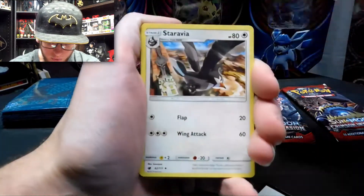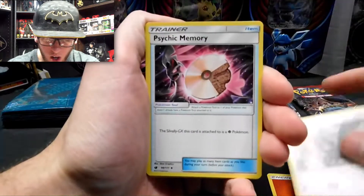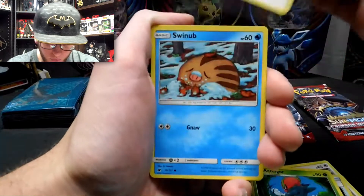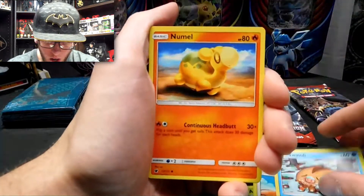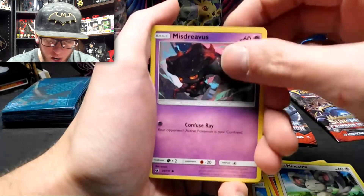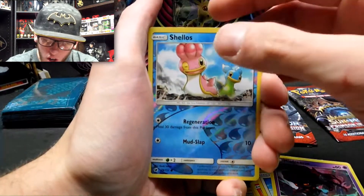Energy. Staravia. Psychic Memory. Accelgor. Swablu. Swinub. Namil. Minccino. Mistrevis. Reverse Holographic Shellos.